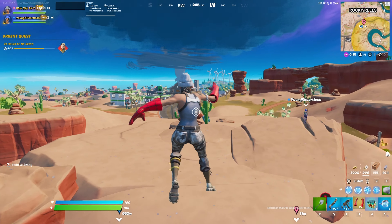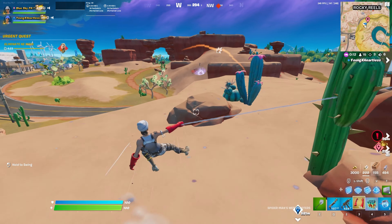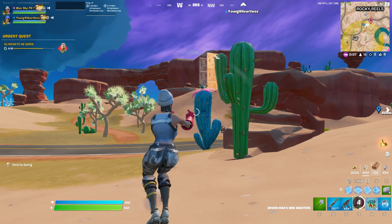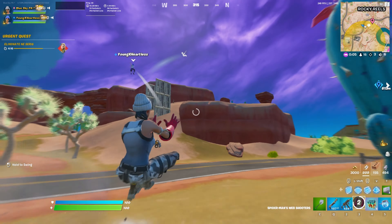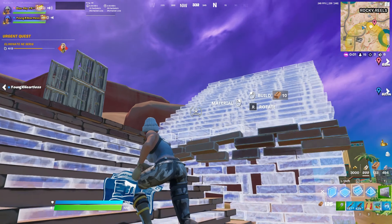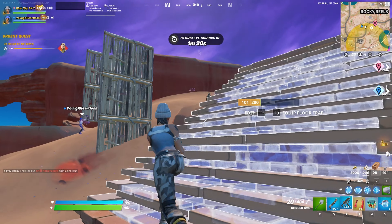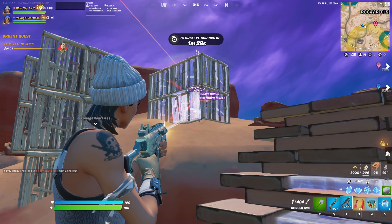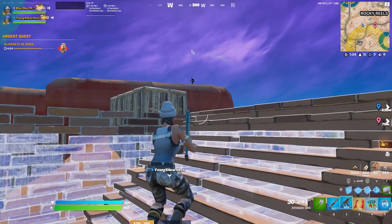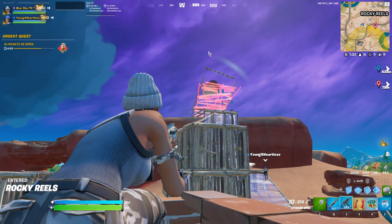So the zone is pulling towards us. I see the car, let's push them. They're trying to run away - no you're not, boys, come back here. He's cracked. I think it's the bounty guy, the default skin. Yeah, it is. Where's his friend? I see him - his friend is on the ladder.